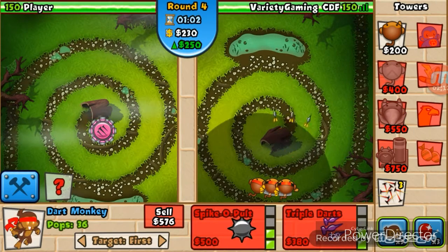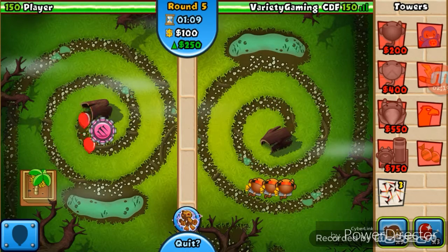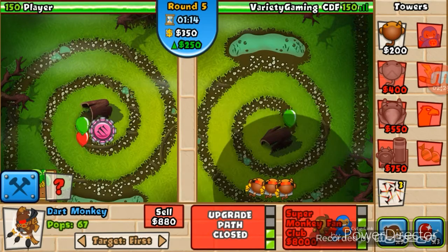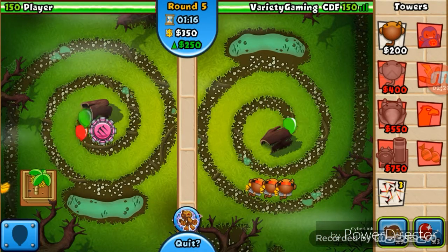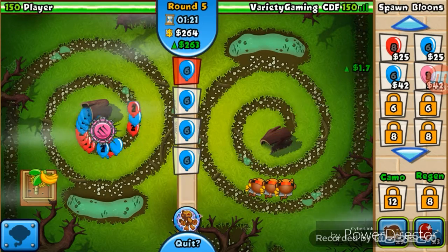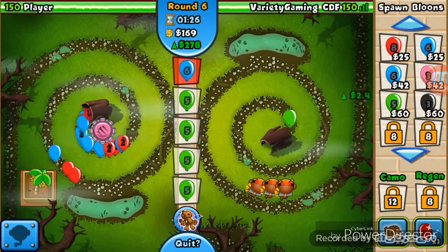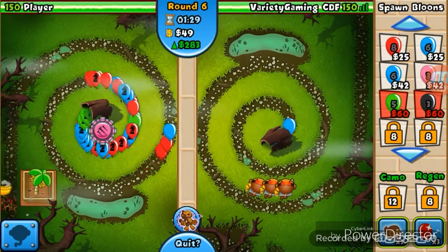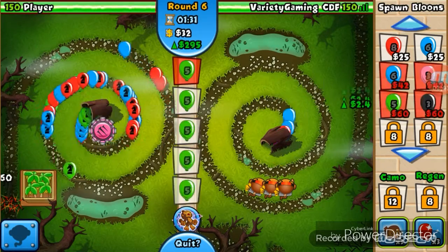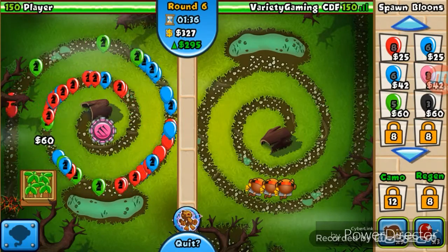I was trying the other route — the spike factory — but it's kind of slow. Oh yeah, we forgot to do eco, and we're on the good side too — this is my favorite side. I hate the left side. He's holding off against this pretty well. We're gonna get some through... he's got some text down there.